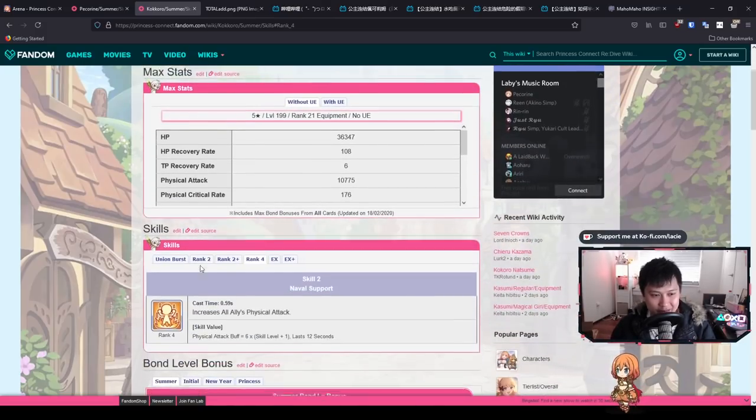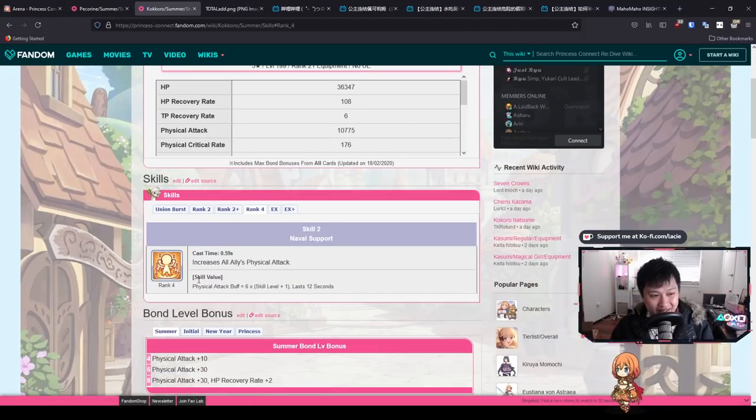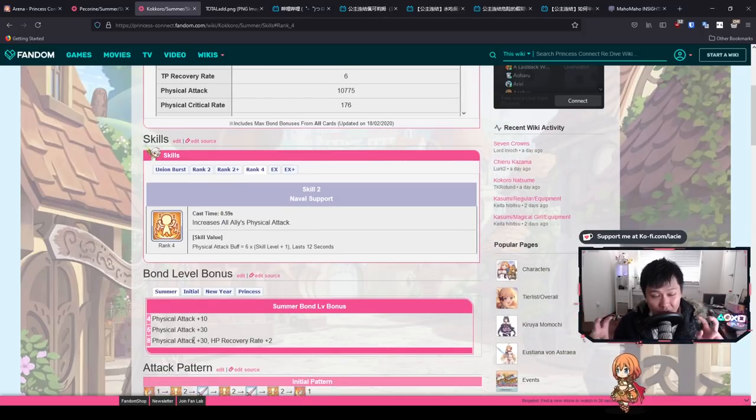I've emphasized how much I like summer Kokoro for clan battle. If you can, try to get her to at least three stars so she can get all the good stats and the bond level bonus. The bond bonus is 30 physical attack — I know it's only 30, but it's 30 physical attack.